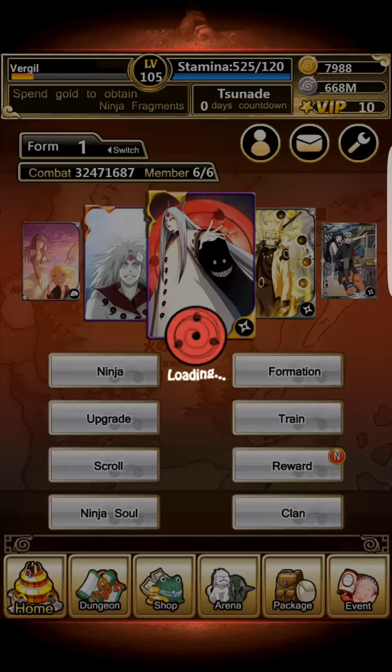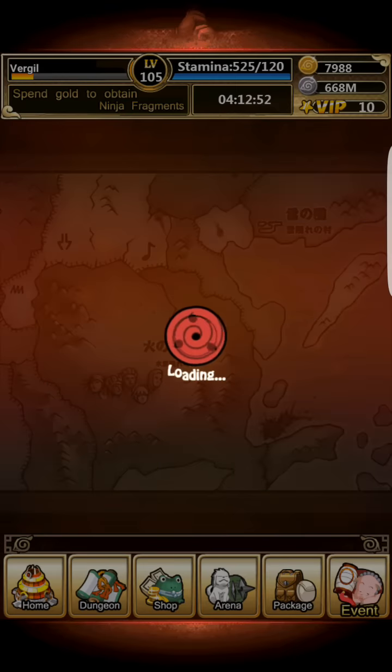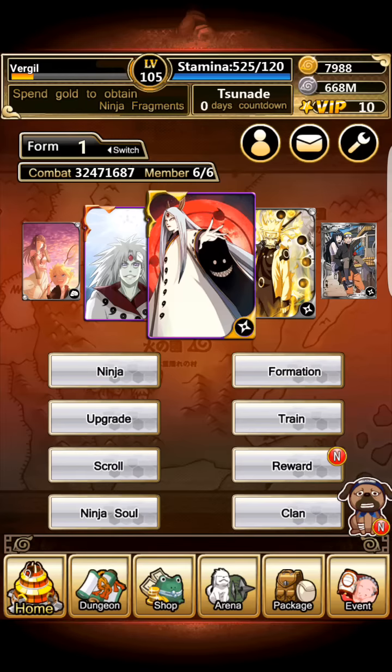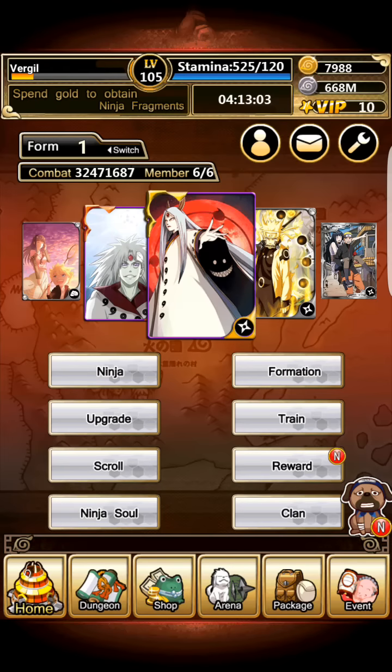That's about it for that part of the video. I did do my Ninja World War — I've been really lazy. I haven't been doing the Ninja World War or logging in constantly. I think I stopped around Monday, possibly Tuesday. If I had been doing it since then, I'd probably have about 15k worth of gold saved up, which would have made it easier to get all the items for Darui. But I was lazy, so I can't do that now.